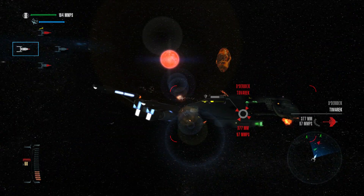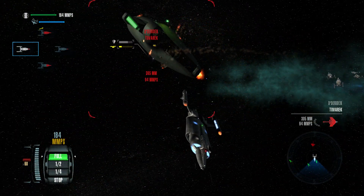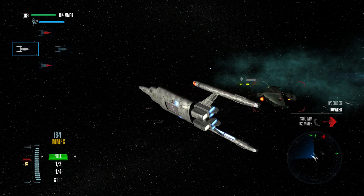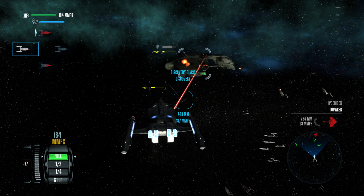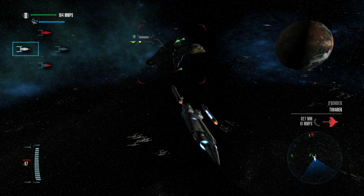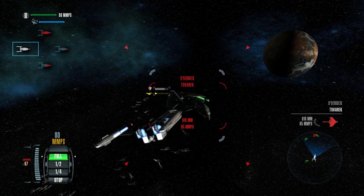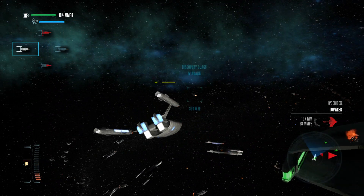Because if you're in a tightly knit fleet and you lose one Miranda class — boom, everyone's dead. That being said, it does add a new challenging aspect to these battles: keeping your distance. So as soon as that thing goes critical, I'm going to warp all my fleets in random directions and try to avoid getting wiped out by that blast wave, because these guys have no shields — nothing to protect them.